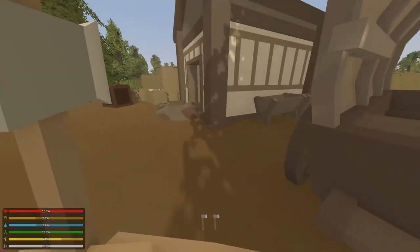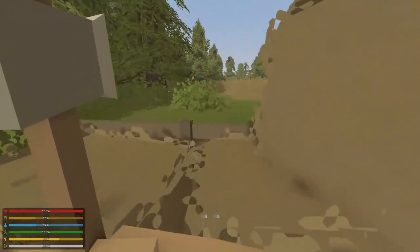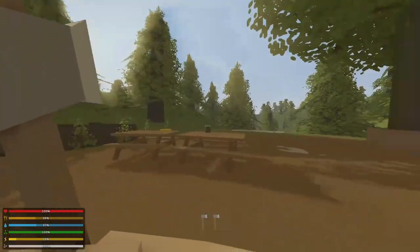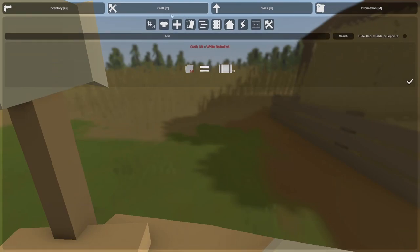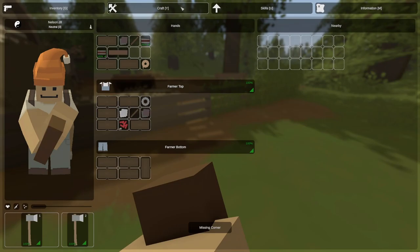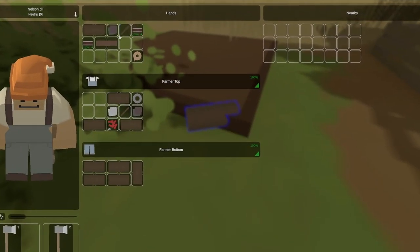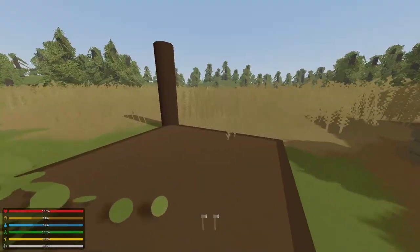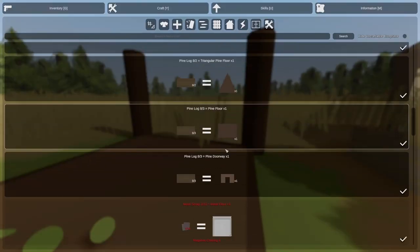It looks pretty spooky down there, to be totally frank. I also made a bed, so if we die we'll respawn back there — though we shouldn't die because we're built different. Let's get building. I'm not exactly the best base builder, but we're gonna figure it out. You need a floor first, and then we put down the supports, then stairs and stuff.